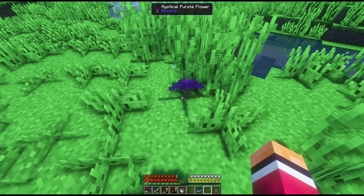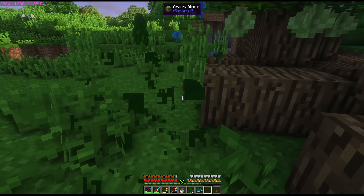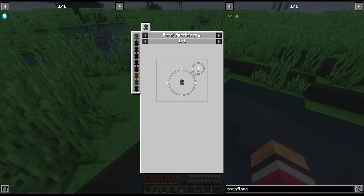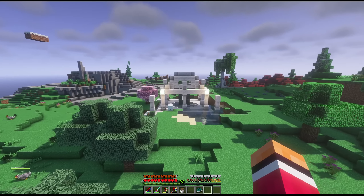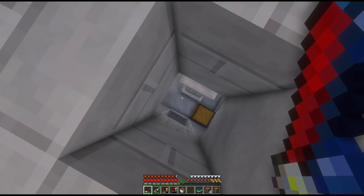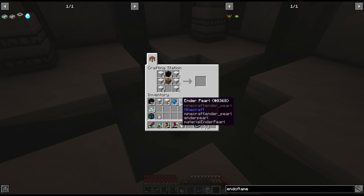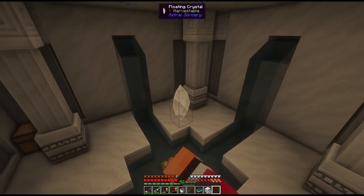Botania starts in pretty typical fashion by punching flowers. But the first place where this mod pack throws you a bit of a curveball is in making the very basic Botania item, the petal apothecary. Normally it's just stone, but here we need to make it in a luminous crafting table. In order to get ourselves a luminous crafting table, we'll have to find one of these astral sorcery temples, dig down a little bit, and put a crafting table below this floating crystal. We'll also want to make sure that it has access to the night sky.